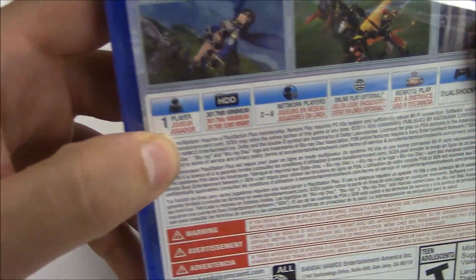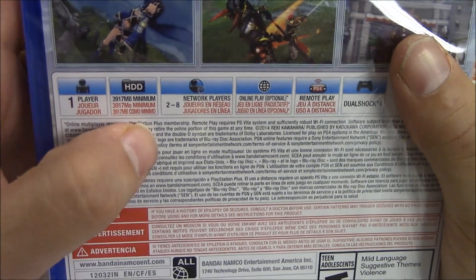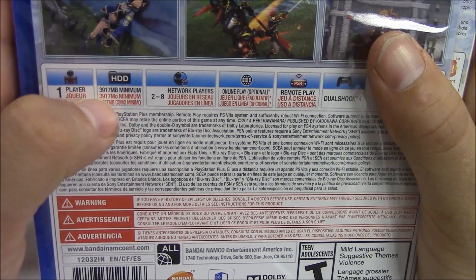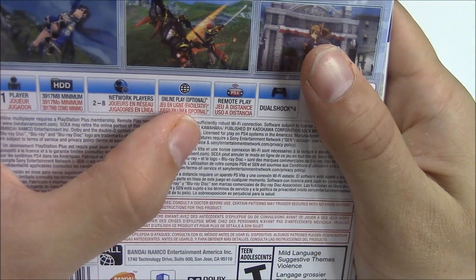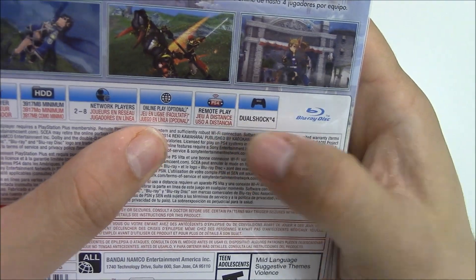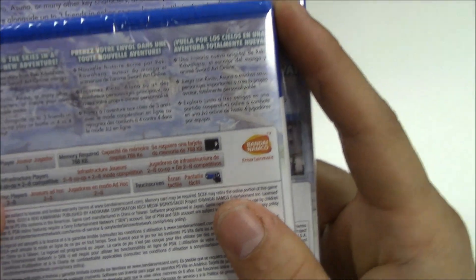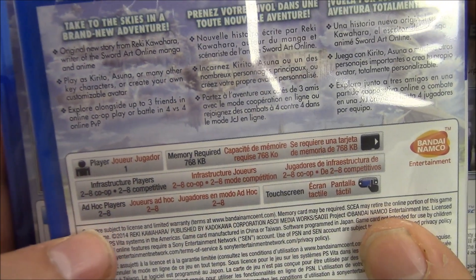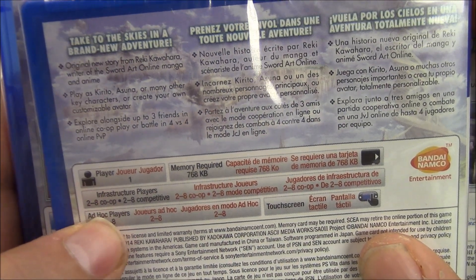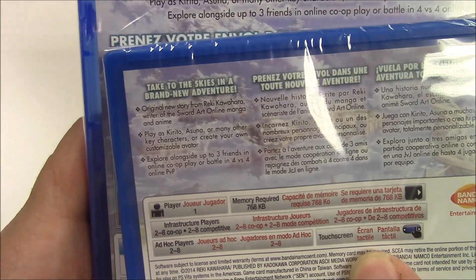Moving on to the specs: this is a one-player game, 3,917 megabytes which is about almost four gigs, two to eight network players optional, online play optional, remote play optional, and you'll be playing on a DualShock 4. For the PlayStation Vita: one-player game, memory requires 768 kilobytes, infrastructure players — online play two to eight co-op and two to eight competitive.